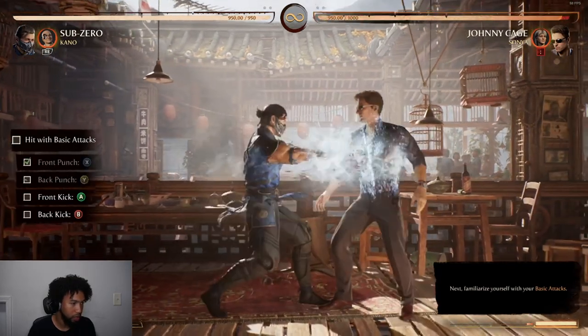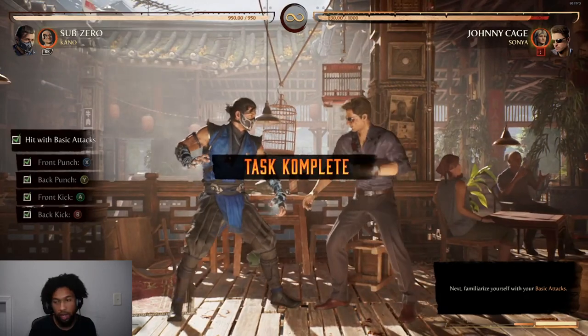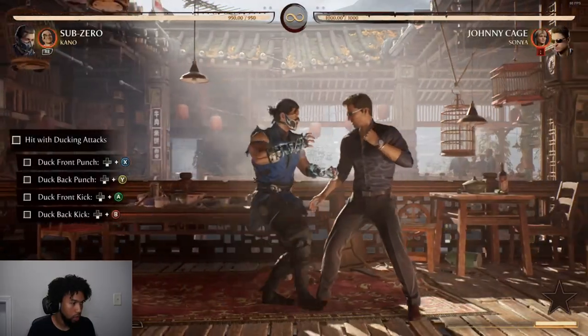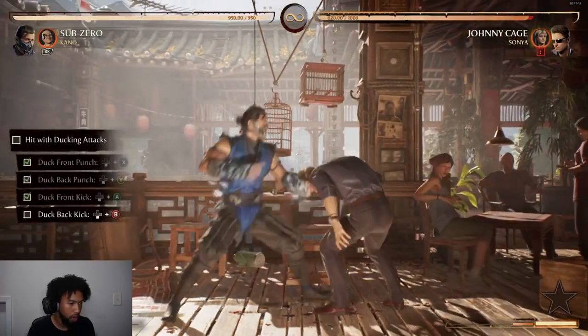Hit with basic attack — punch, alright. He has a nice kick right there, nice L4. Okay, attack — down A, down B.